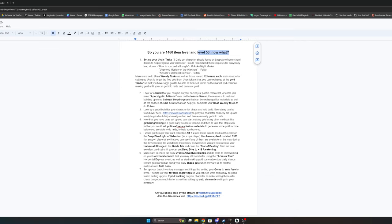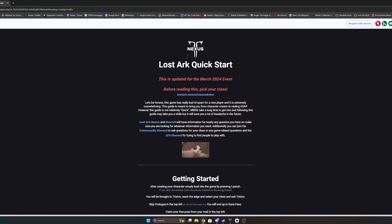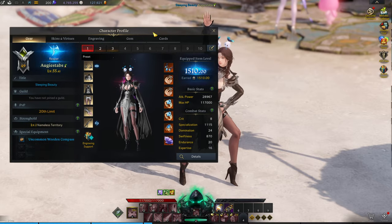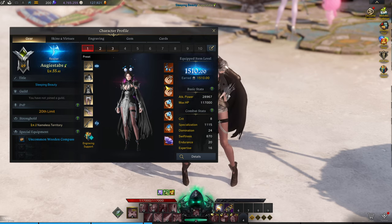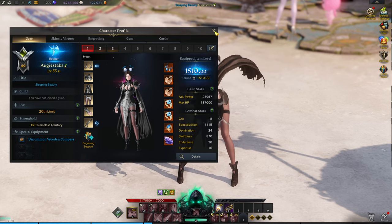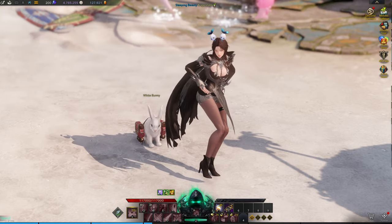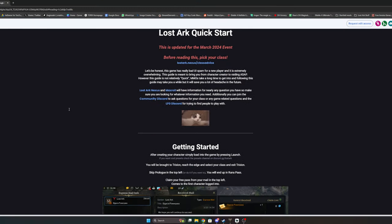Before you go check out the Lost Ark Nexus guide, one thing they don't mention is setting up your Una's daily tasks so you can start getting gold before you get into raids. If you are a brand new player, you will have literally zero gold coming in. You need at least a little bit of gold to sell stuff on the market and hone yourself up, because once you get to 1510 it starts costing you gold.